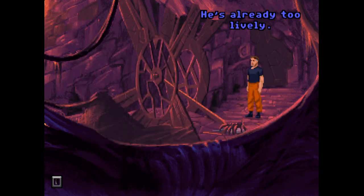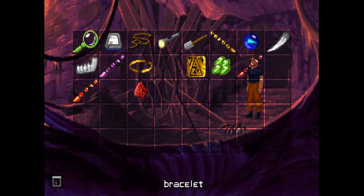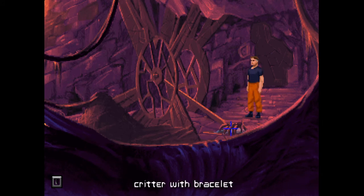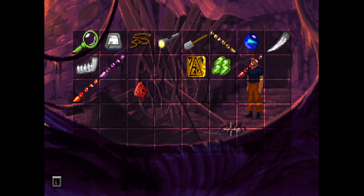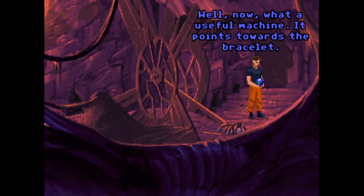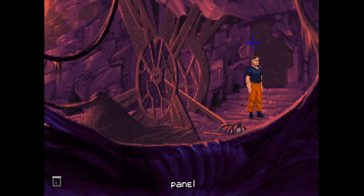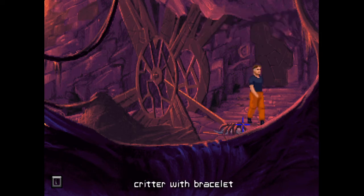He's already too lively. Can we use this? We can — it's a small alien critter with an electronic collar! Well now, what a useful machine — it points towards the bracelet. So if we let him out, will we be able to track him?